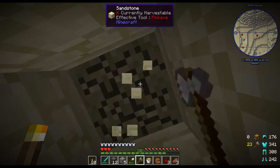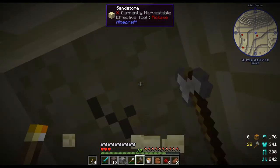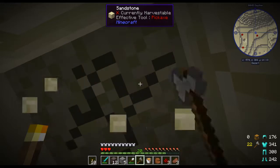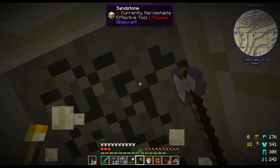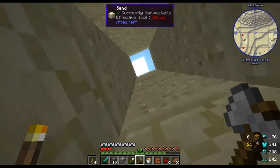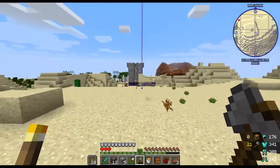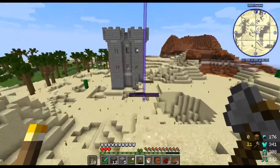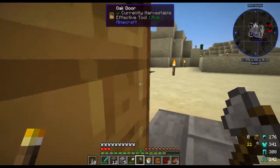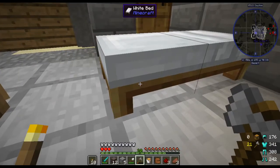I don't remember sandstone taking this long to destroy if you don't have a pick — this is as bad as if I was punching it. These morphs are really cool, they're really versatile and give you a lot of ability, but unlimited flight and unlimited night vision — that's okay. But the enemies ignoring you — that's just kind of broken. Sort of ruins it. What's the point of the ancient golem having five or ten extra hearts if nothing will attack you?